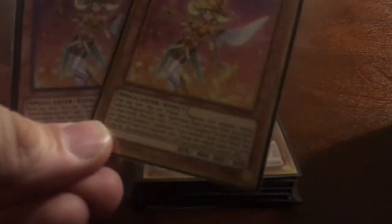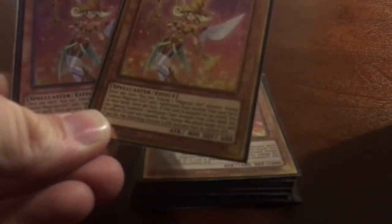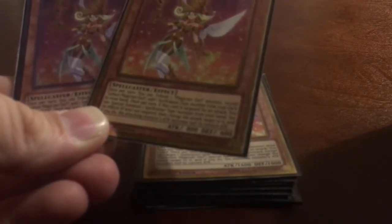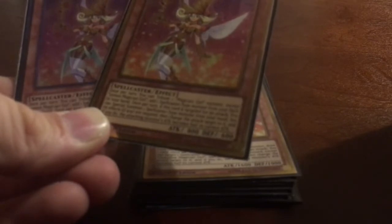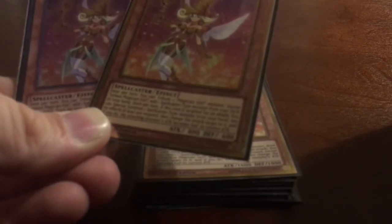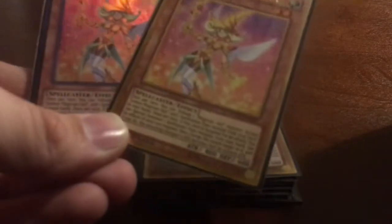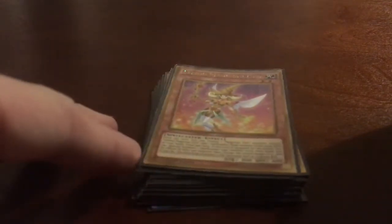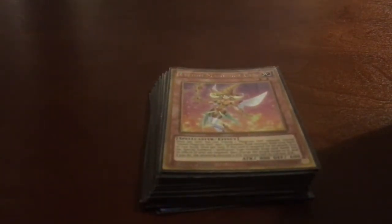We're still running two Lemon Magician Girl. Once per turn you can target one magician girl monster except Lemon Magician Girl, and add one spellcaster-type monster from your deck straight to your hand. Once per turn, similar to Chocolate Magician Girl, you can special summon a magician girl monster, change your attack to the new one summoned, and then the attacking monster loses half its attack again.